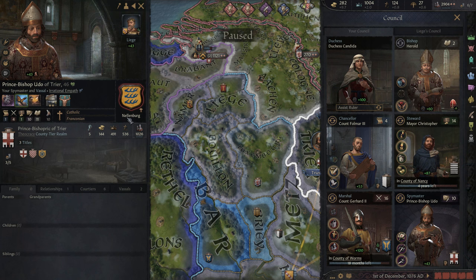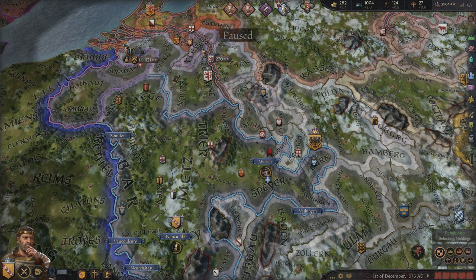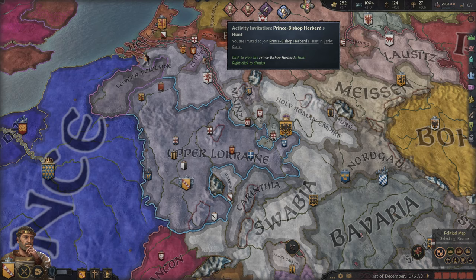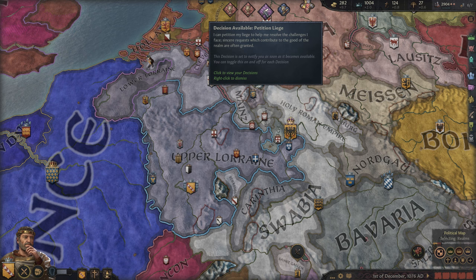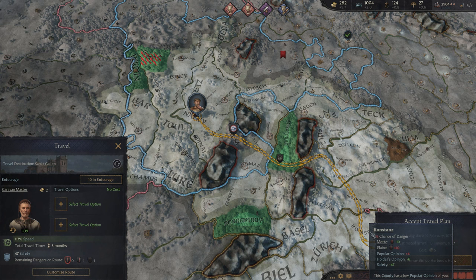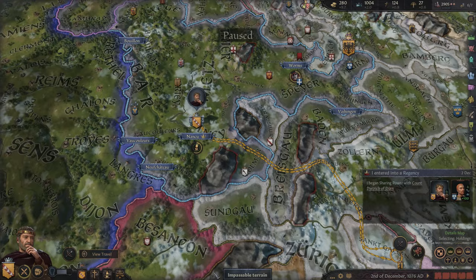We've also been invited to a hunt — it's only 43 days away, south of Swabia. We're still quite stressed out, so why not let somebody else pay for this? We'll go ahead and attend. We have a regent we can trust with our son — he's selfless, so we can feel confident he's not going to do anything crazy. What do we have him sent to? It looks like it's promote authority. Let's go ahead and spend some money — I wanted to create some light horsemen. We've got room for one more man-at-arms, and it's always nice to get those additional bonuses.